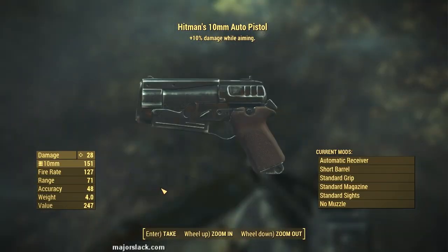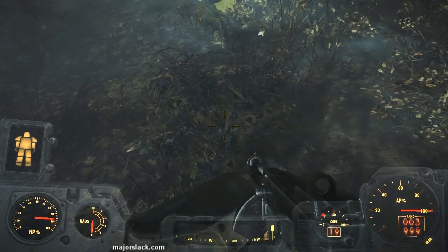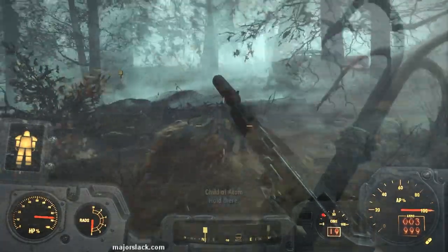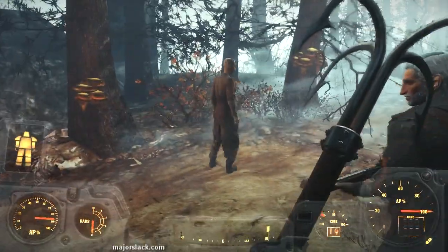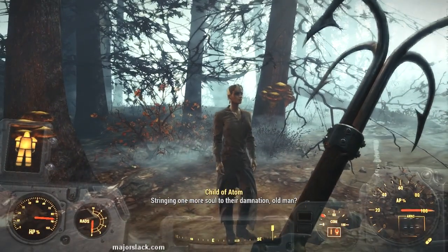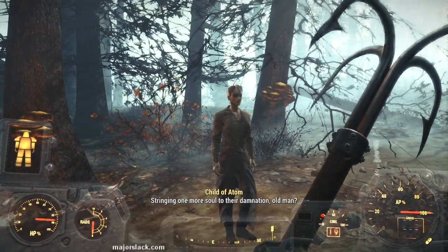For example, a Hitman's 10mm auto pistol with plus 10% damage while aiming — never seen that before. One disadvantage of rolling with Longfellow is he'll stop and talk with every rad-worshipping lunatic that crosses your path, so once again, fair warning.